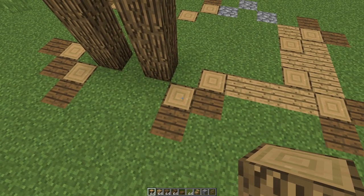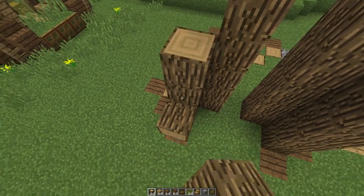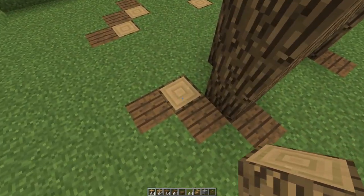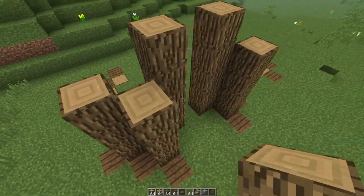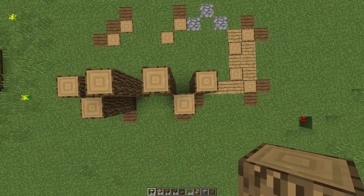A corner block away, we're going to place four blocks over here as well, and one, two, three, four. We're also going to do this one more time right in the corner once again, so you kind of have a Mickey Mouse shape.